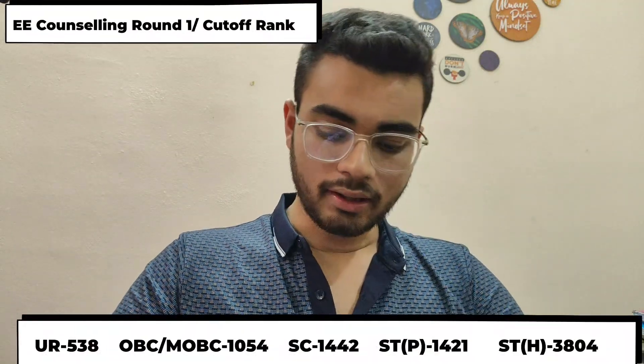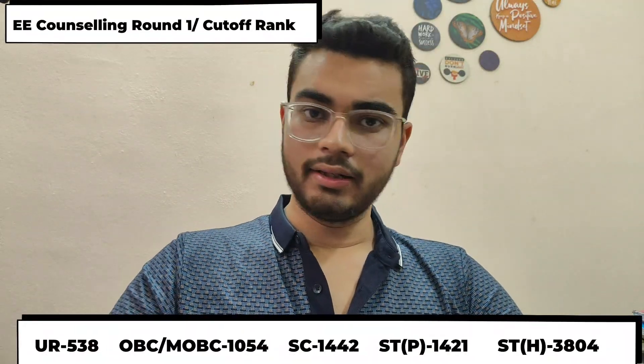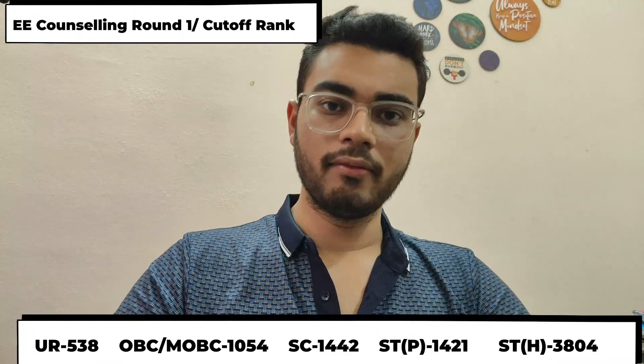Next is Electrical Engineering. This is the general category of Electrical Engineering Branch. This is the counseling round 1. This is the cut-off of 530. This is the safe score of 500. We have the counseling round 1 for full chances.